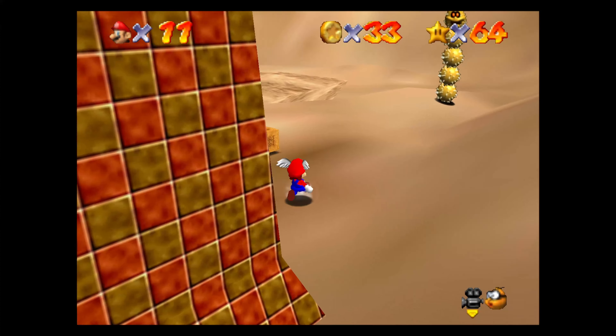And we've still got to do the main quest for this level, which is kind of annoying. We do have to get to the top of the pyramid for that. I'm going to avoid that coin in the sand because that coin is part of how we get the next star. I'll explain that when we get to the top of the pyramid.